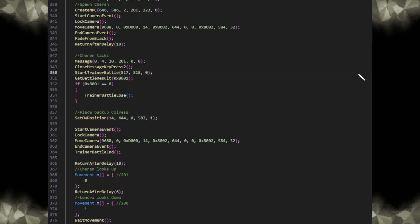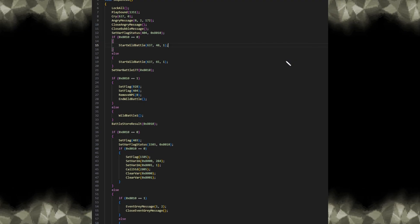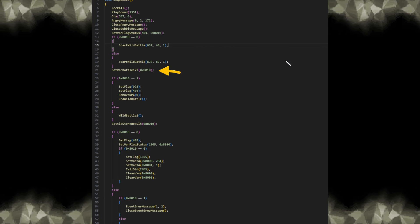In case you did want to have the normal blackout behavior, you would use the TrainerBattleLose command. This takes the player back to the Pokemon Center and ends the script so that nothing else gets run. You'll also see that I set the second parameter in the trainer battle command — by doing this, the game will start a double battle with two different trainers. I should also mention that static encounters have their own set of commands, as well as an extra command that checks how the battle was won, for example whether the player caught the Pokemon or knocked it out.